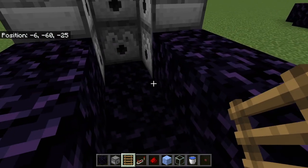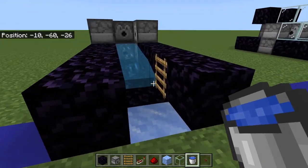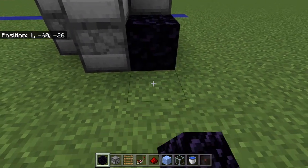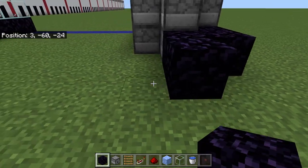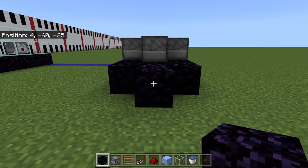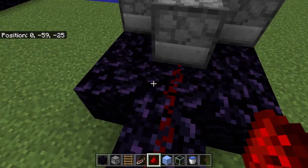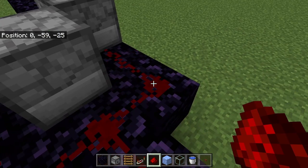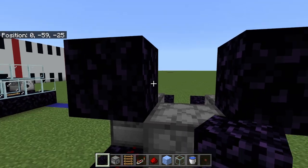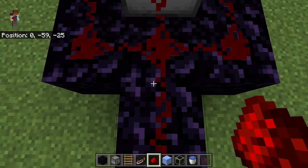Once you've got this set up, come down here and grab your water bucket and place it right here at the end — it's going to stop at the ladder. I'm going to take that obsidian back out and add two blocks like this behind all of these. Then pull out the redstone dust and line it up here, as well as here and here. Going back to the obsidian, I'm going to place obsidian above these two blocks here.